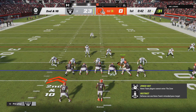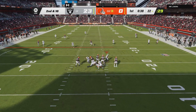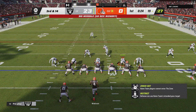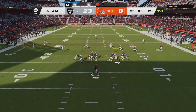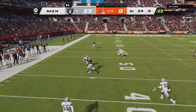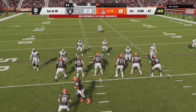An incomplete pass on first down leads to a second and ten. Throwing again is Watson — and down he goes, brought down for a Raiders sack. Going to need something special here on third and long after that sack. What does Watson have in his arsenal? Now a deep ball going to be caught near midfield. They work it well outfield and cross the 45.